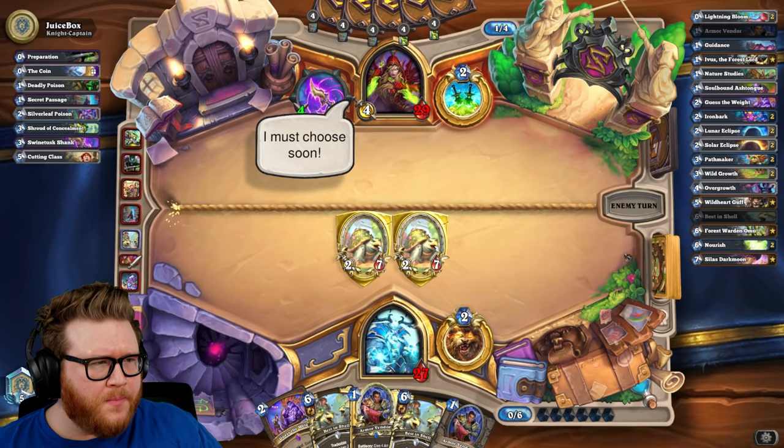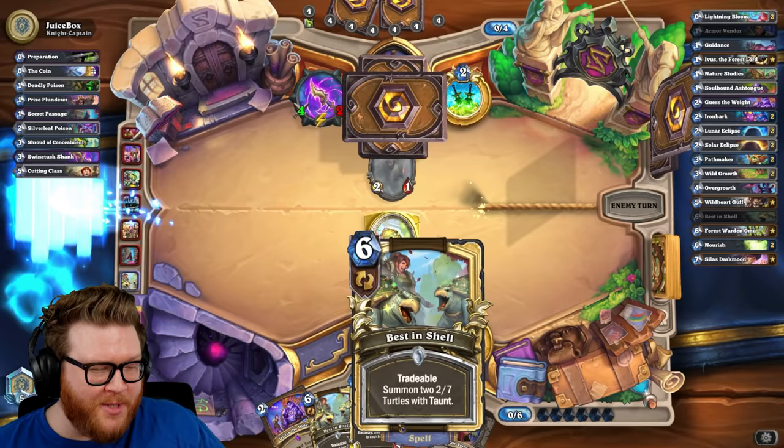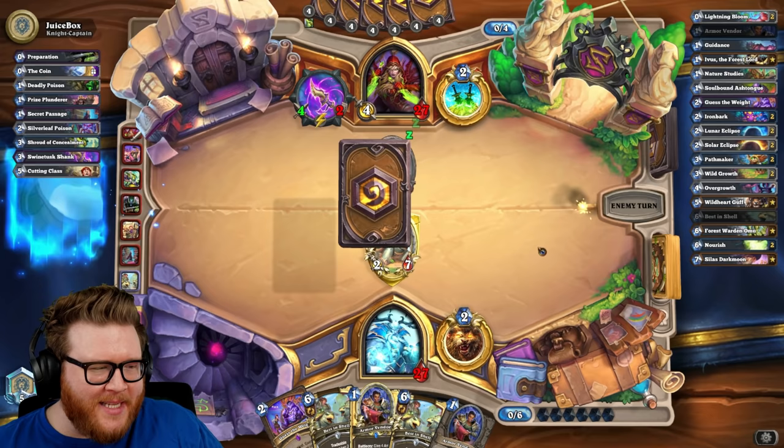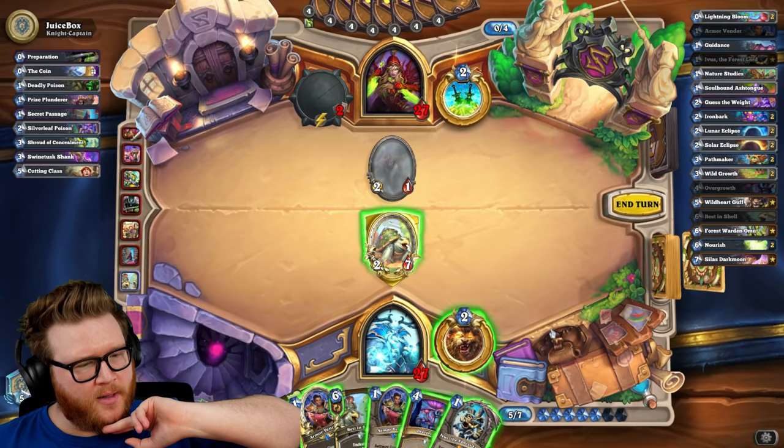What are the minions in this deck? What minions do they run? Oh, Plunderer makes sense — it's a pretty good Plunderer. Here's one of the taunts. I think I'm just gonna play more — I could theoretically hold for a Solar Eclipse. Maybe I'll save that last one for a Solar Eclipse. I'm a little bit worried about Scabs. Let's see what we draw, that'll change our fate a little maybe.